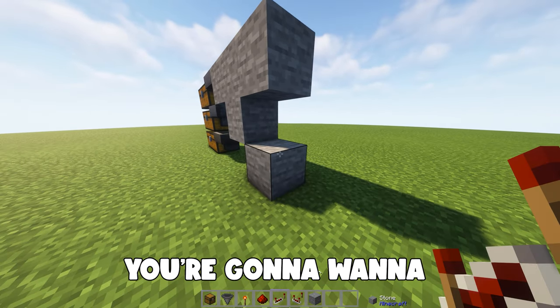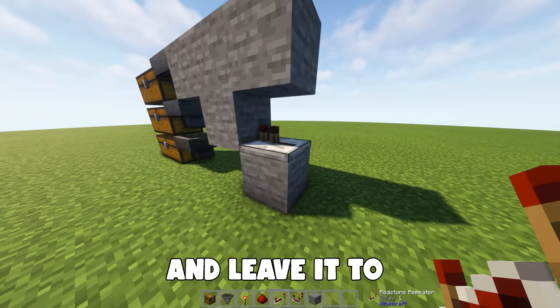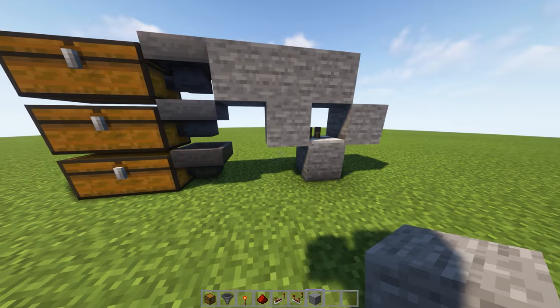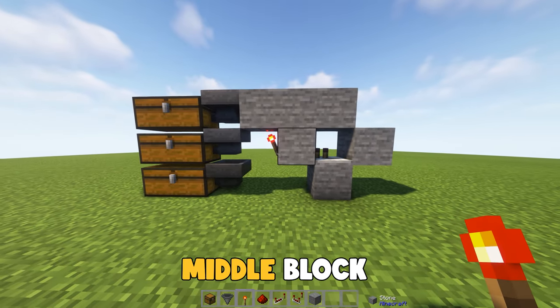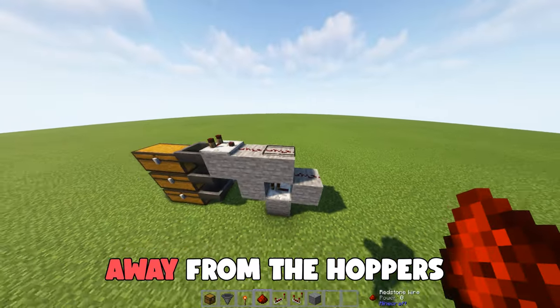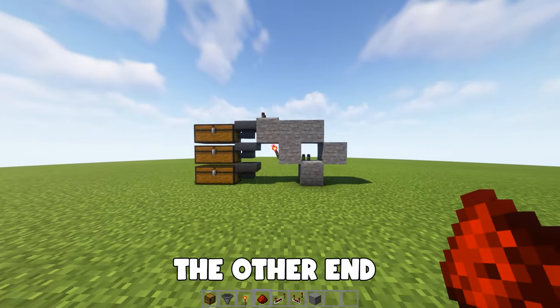And on that very bottom block, you're going to want to put your repeater down, leave it to zero ticks, and place a block on the side of that repeater to close that gap up. Now grab your redstone torch and place it on this middle block facing towards the hopper, then place your comparator facing away from the hoppers and three redstone dust coming out the other end of the comparator.